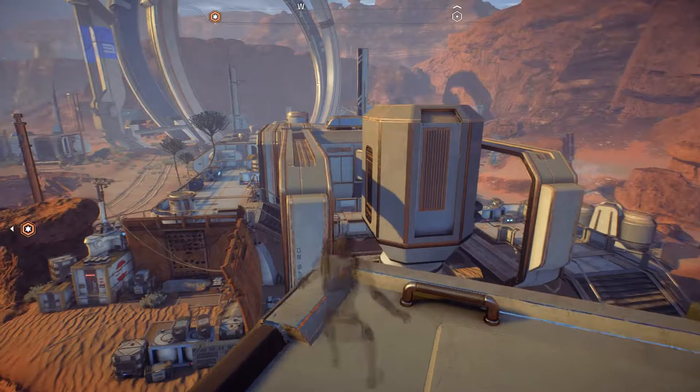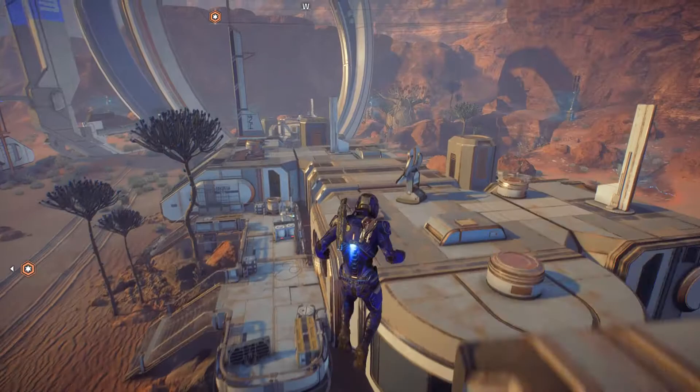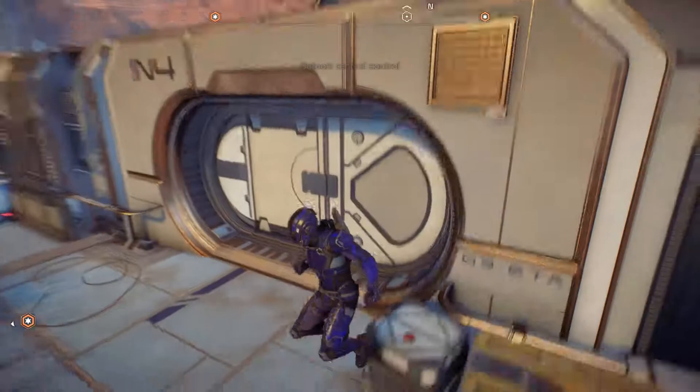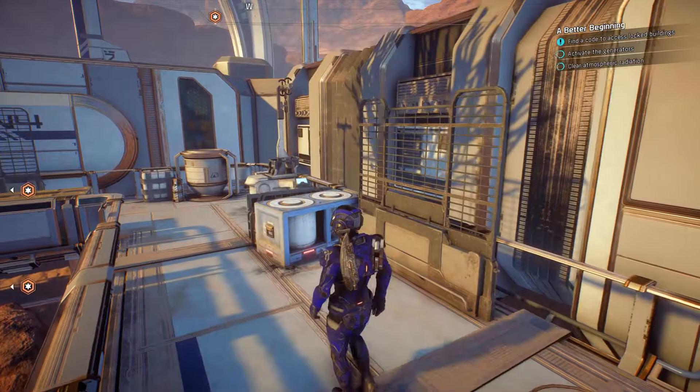Exploring further, I discover I can enter a structure through an unexpected angle — I didn't know I could do that and definitely don't do it in multiplayer. We find the emergency power is code-locked inside. SAM explains that each outpost self-organizes and sets its own security protocols — site one issued individual security codes. We can't open it without the codes.